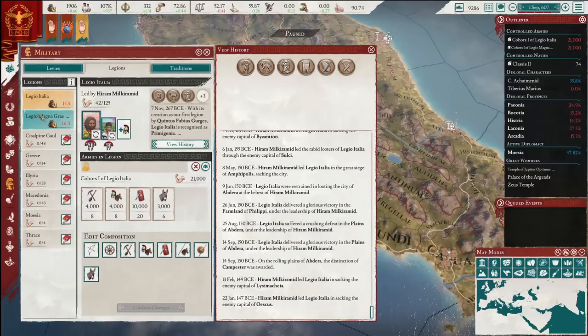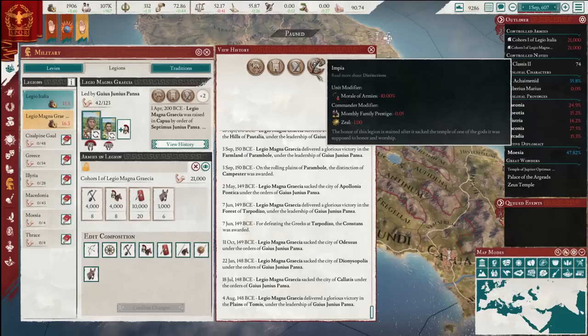And it's not all good things — there are some negative modifiers, dishonours, that you can earn. Yeah, you've presumably sacked a temple of your own religion somewhere, which has left a permanent stain on the honour of this legion, and the commander will suffer a prestige dip as well as reduced seal. It was necessary — they stole my holy site.